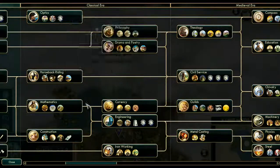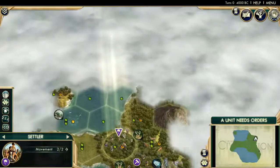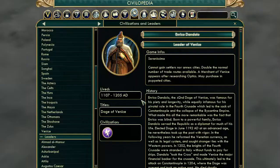What I do know is that it does double the existing ones — for example, the free trade route you get at Engineering, or the one that you get at Animal Husbandry. And then also, we get a free Merchant of Venice after researching Optics.